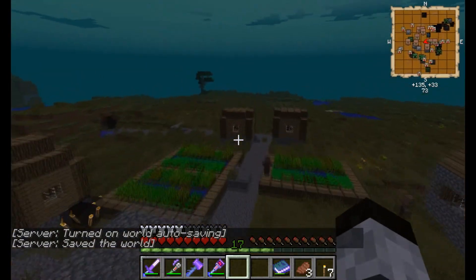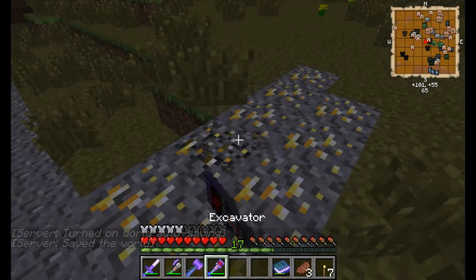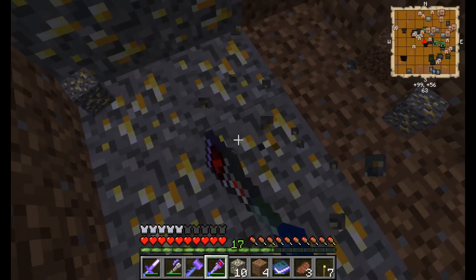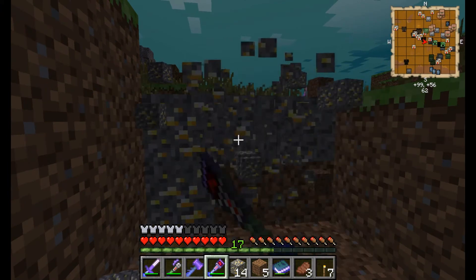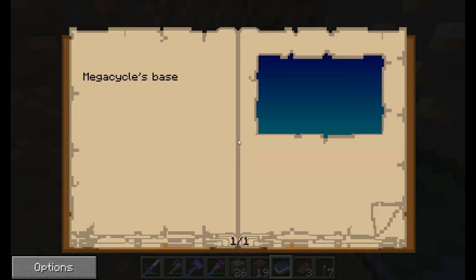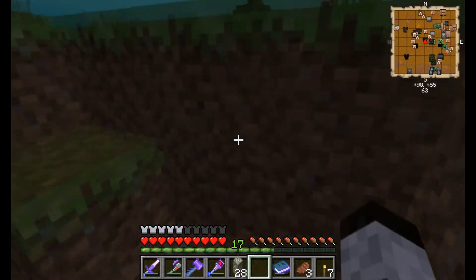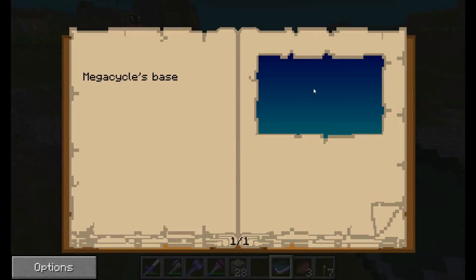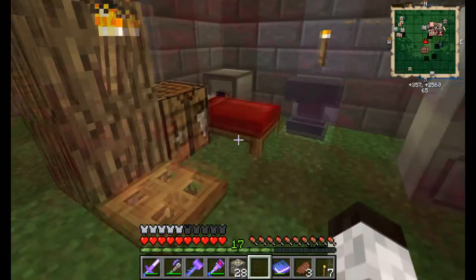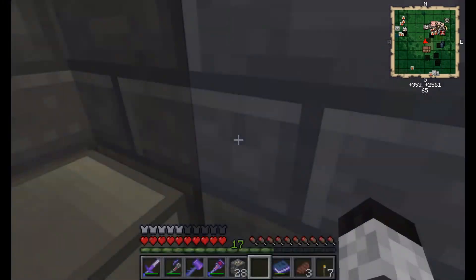Look at this — a whole village with villagers, anything you wanted to do with them, here you go. And look at this: gold just sitting out here. It'd be stupid to leave without at least some kind of souvenir. Obviously the atmospheric conditions are not friendly — oh wait, I take it back. Look at that, almost half a stack of gold. Not too shabby.